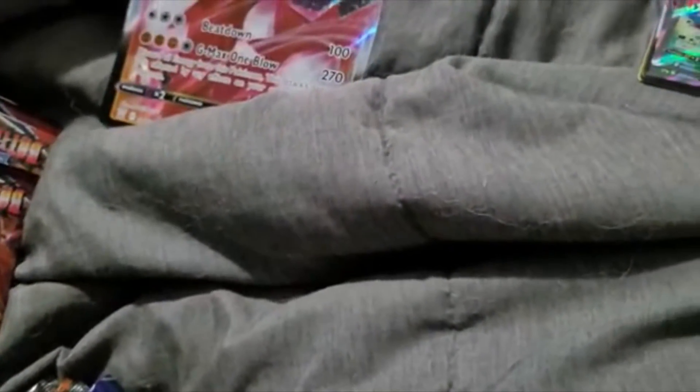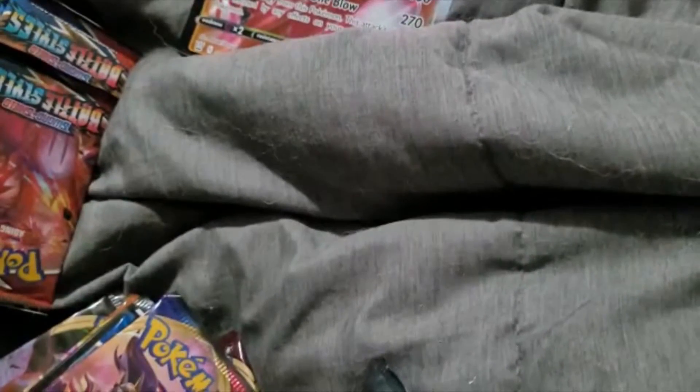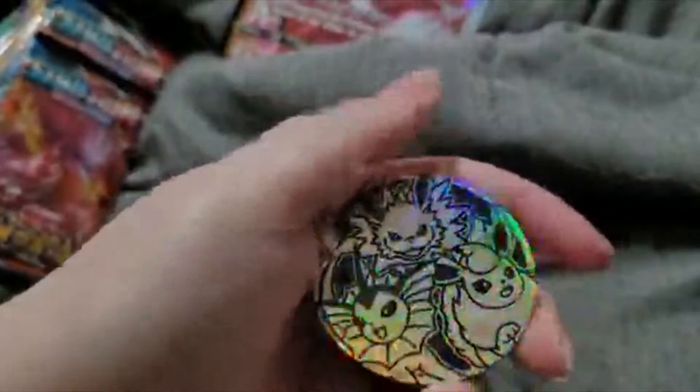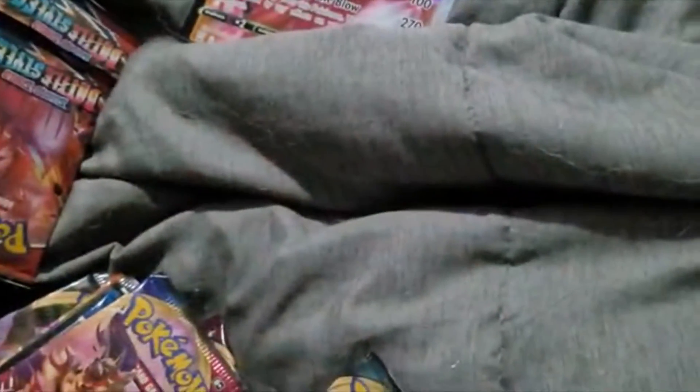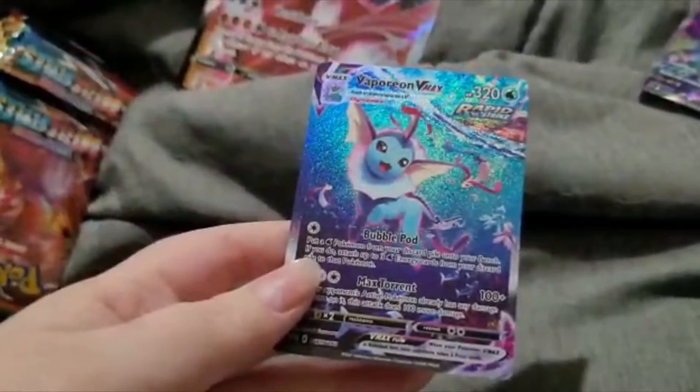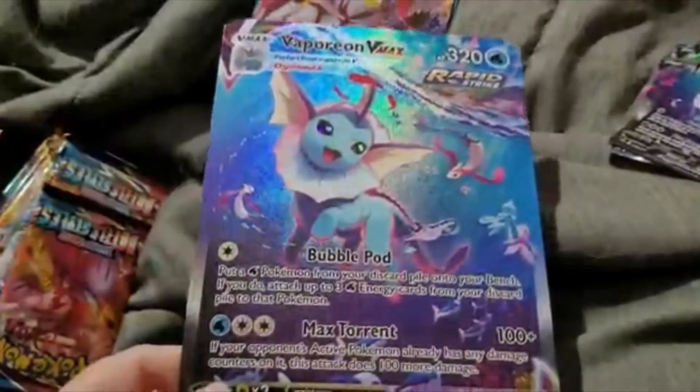Next up we're gonna do the Jolteon, Vaporeon, and Flareon. But first, these are the coins that come with it — really, really cute. Here is Vaporeon's pin. Vaporeon V alternate art — really pretty. VMAX and a bigger version of the VMAX. I love the Pokemon in the background — I think that's a really nice detail.